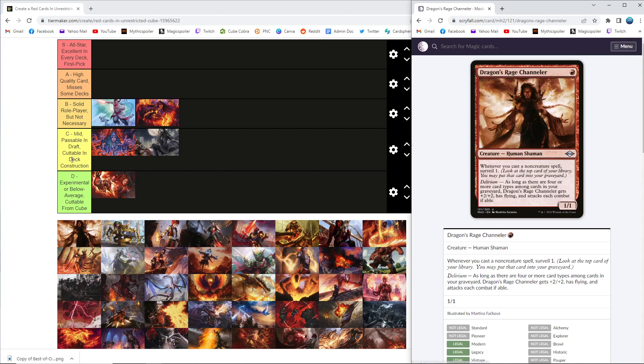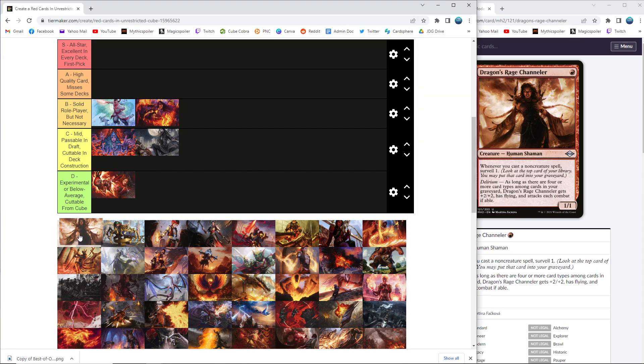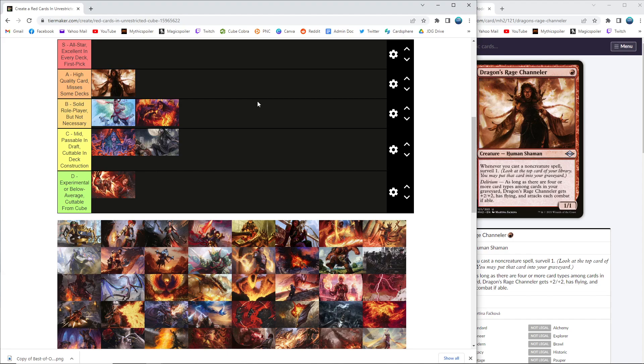Dragon's Rage Channeler — this card has a little build-around appeal to it, but most decks that are interested in red one-drops have the spell density to make this just incidentally work, and then it's actively great in the spells-oriented decks. I think this actually is a one-drop that cracks A territory because of how good it is in the decks that really want it. When you get to fill up your graveyard, start digging, and then start attacking for three in the air off of just your one-drop, that's the sign of a very good one-drop. Most decks that want these little prowess creatures equally want Dragon's Rage Channeler, and it offers a little bit more — it's kind of like a prowess creature that takes a little bit of deck construction. These delirium cards make Mishra's Bauble and little trinkety cards a little bit more interesting and make you draft just a little bit differently.